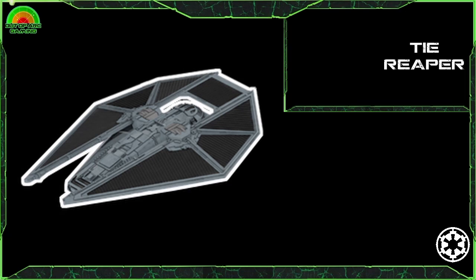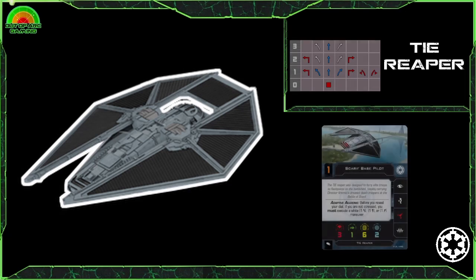Moving into the medium base ships, we have the Striker's big brother — the TIE Reaper. Introduced at the crossover of version 1 and 2, this ship provided the Empire with a low-cost troop carrier feel. With a good selection of crew to attach, it can really up the ante for your squadron. Like the Striker, you get access to adaptive ailerons, but with the extra advantage that you can choose, whilst not stressed, to use them or not.